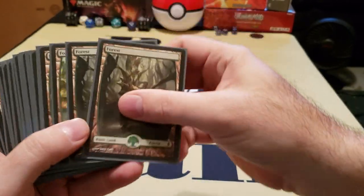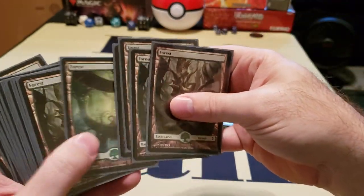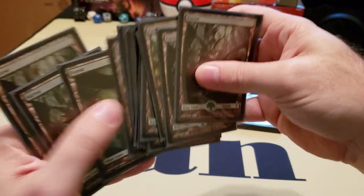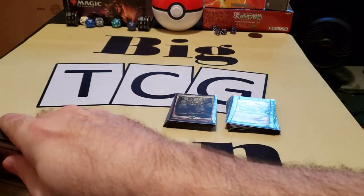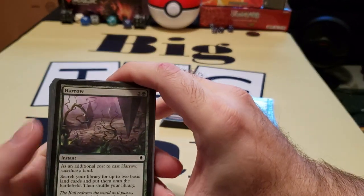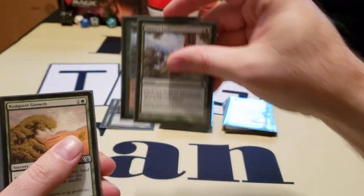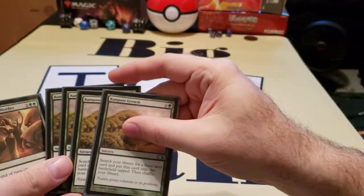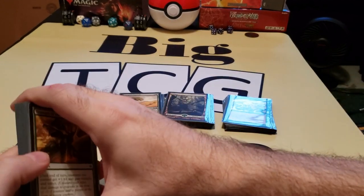Then we have Land, and we just went with regular old Forests. Eventually I'll replace them with Snow Forests — 20 total. This deck is very expensive early game, so we wanted to have ways to get more land out. I put two Harrows, two Nature's Lures, and four Rampant Growths. That should help spam out the land in order to start puking out the big boys.